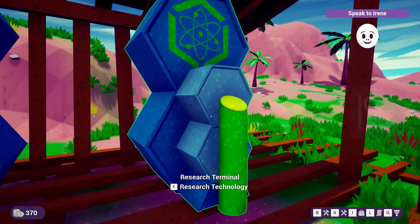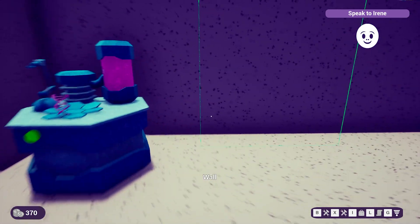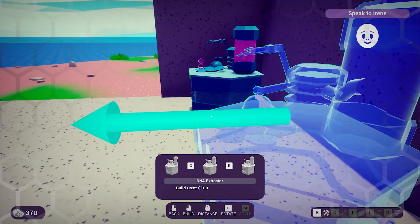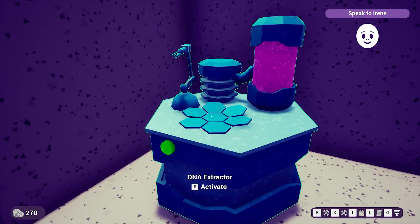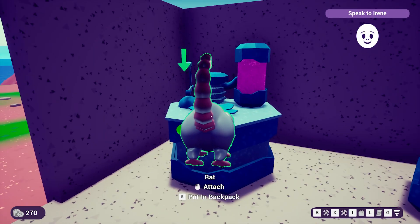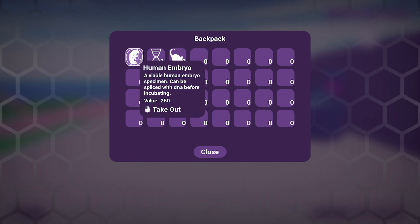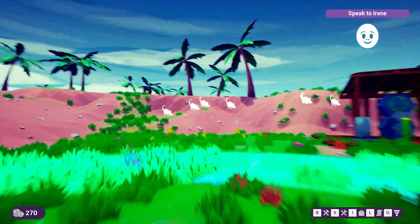We're at 12% on something. We wonder if you can turn people into rats — that'd be cool — but it seems we only have the extractor so far. We place the extractor and use our backpack to set up the extraction. We check rat DNA value and find it can be spliced with other DNA before incubating. We decide: we're going to make a rat person.